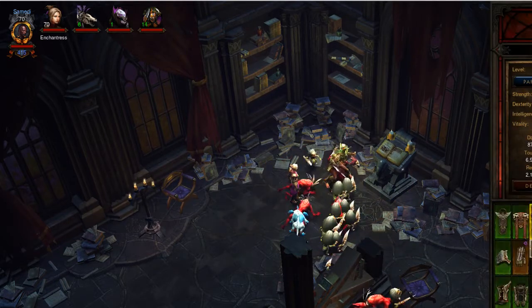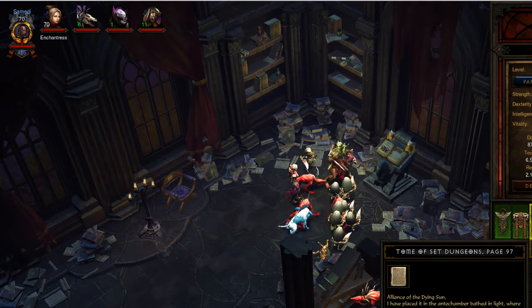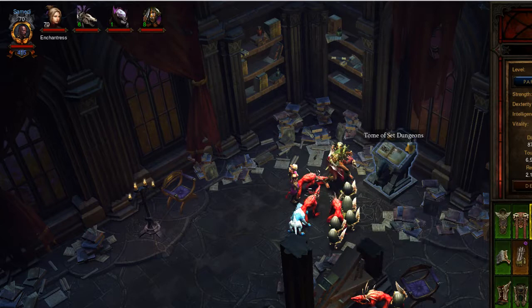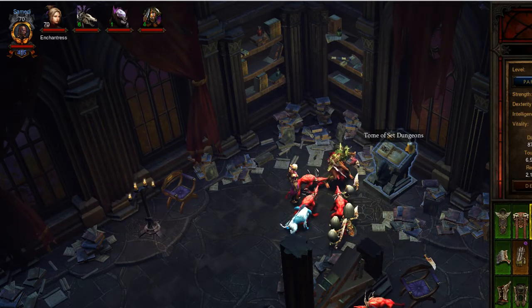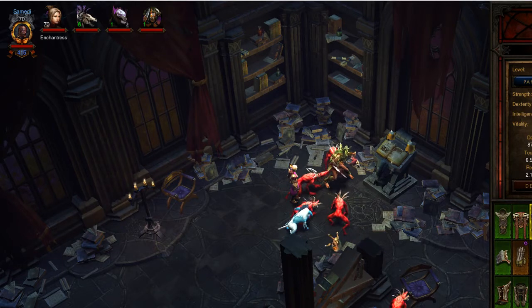What did that do? Alliance of the Dying Sun - "I have placed it in the antechamber bathed in light, where hope grows eternally. I should hope that you shall never doubt me or my abilities again." So it just gives you a page from the Tome of Set Dungeons for the set that you are currently wearing. So if you wanted to get a couple of them out of the way immediately and get some pages, I assume you could just bring a couple of sets with you, switch them out, click on the book again, and get that.